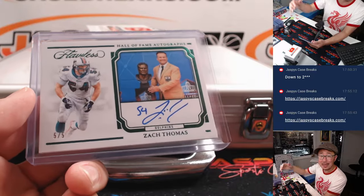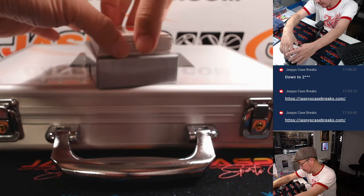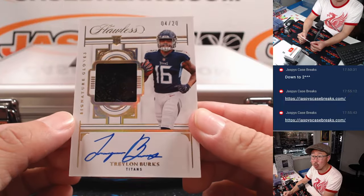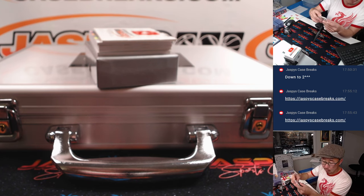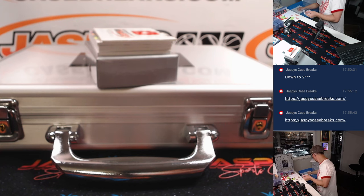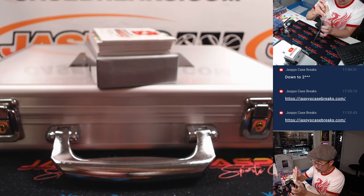All aboard the Big Hit Express! How about some Traylon Burks, 4 out of 20 — signature gloves, piece of the glove and his autograph. That's going to be Tennessee 4, part of that Green Bay group. Tennessee 4 — Robert with Tennessee 4.